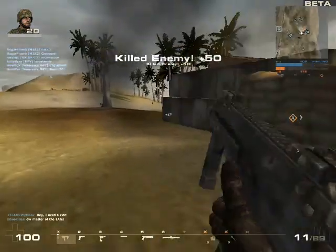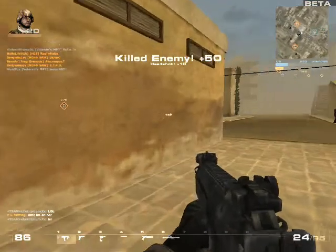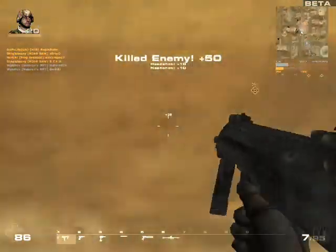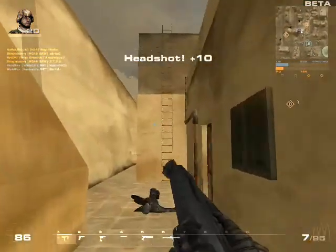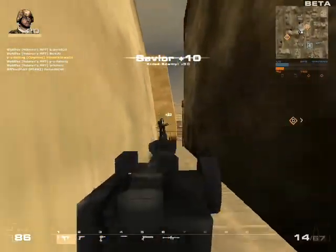In the Weapon Cache series, we will cover the fire rate, damage, accuracy, range, clip size, and reload rate for not only the credit-based weapons, but for the credit-based gear as well. This includes the medical bandages and the adrenaline syringe.